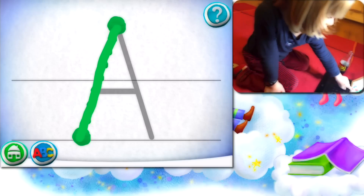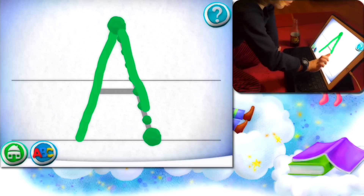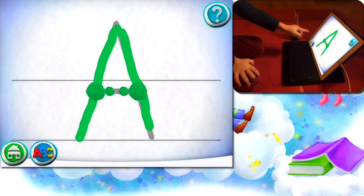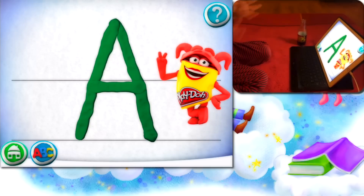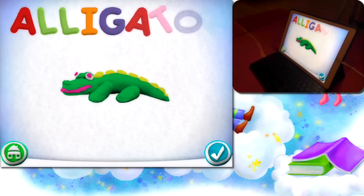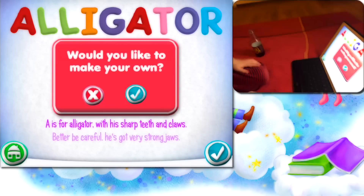Good job. Follow the next path. One more line, and later — nice job. What is this now? Look at me. Alligator, alligator — better be careful! Would you like to make your own? Drag pieces from the bottom onto the outline to put it together. Pick a color. Choose colors now. Colors, let's see.